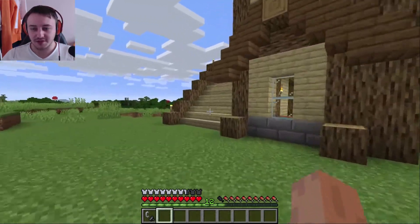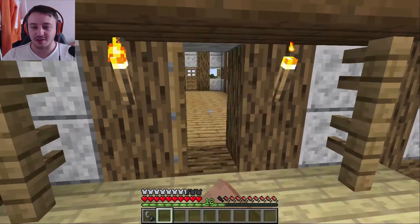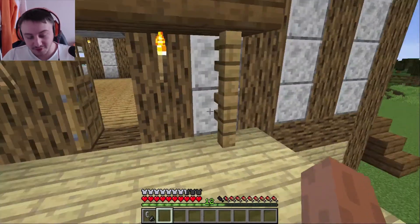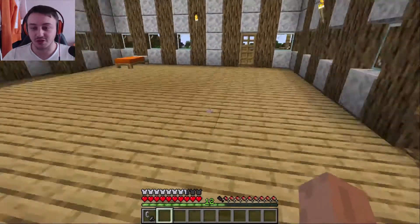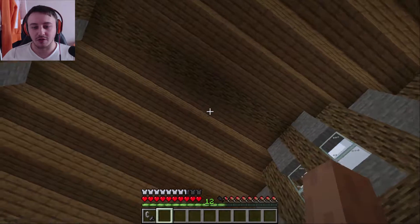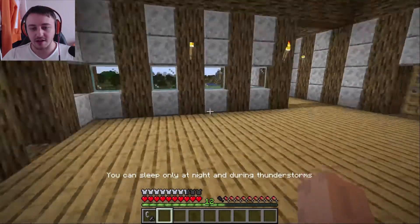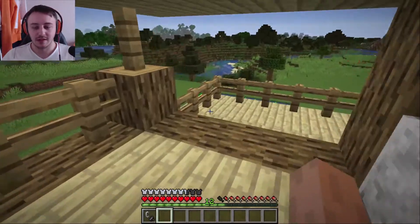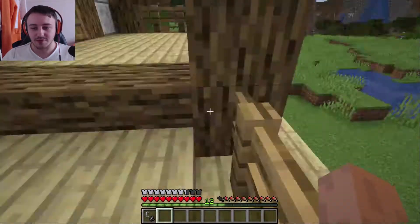I'll show you the upstairs. Here's a nice little upstairs. I could do stairs on the inside, but I did follow a tutorial for the outside of the house design, although I made my own little changes inside. My bed — I'm pretty sure I already marked my spawn point. And there's a new balcony because I like balconies — a much better balcony.